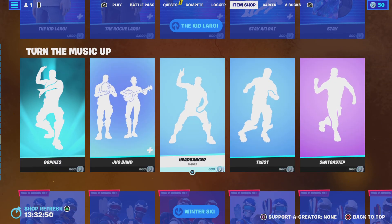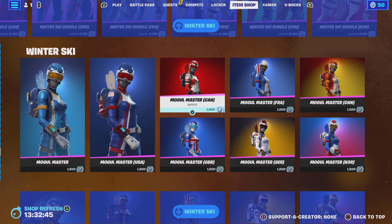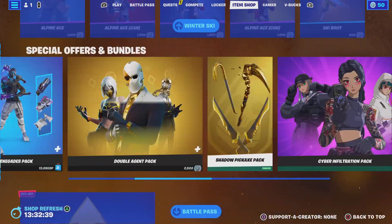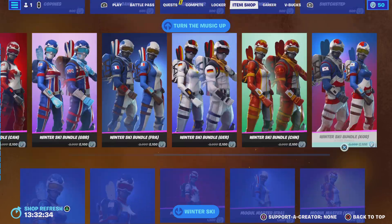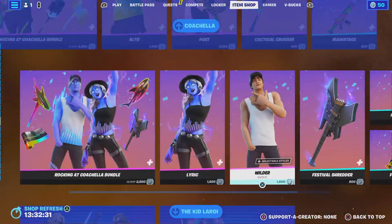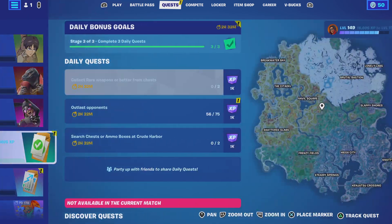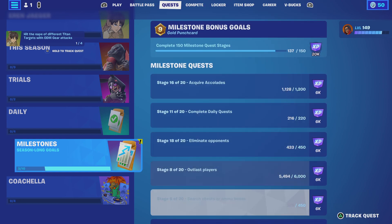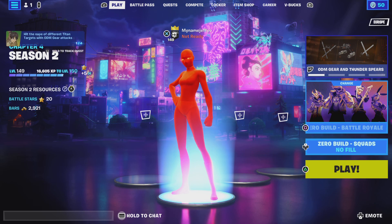Then we've got Kidleroy Coppins Emo, Jugband, Headbanger, Twist, Switch Step. And then we've got all of the Morgan Masters if you want to be matching. That is it for the shop. This is my first day starting the daily item shop video, so yeah, it was pretty good showing you guys the item shop. If you haven't checked it out for today, I'll see you all in the next video. Peace.